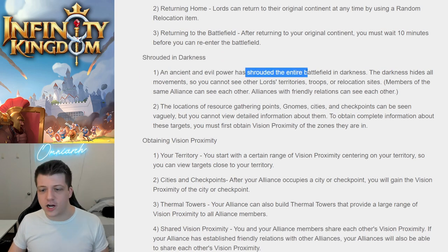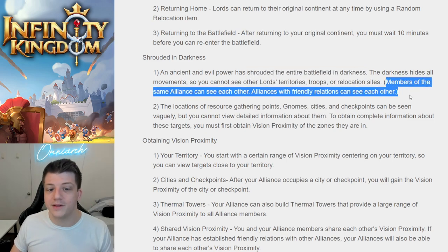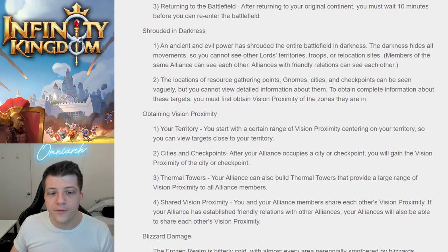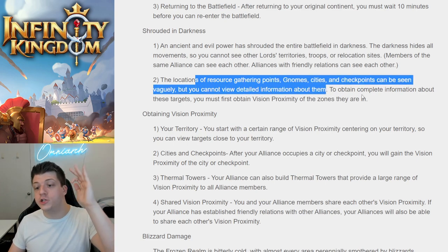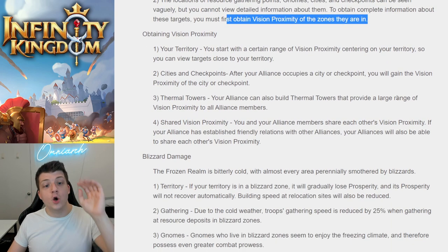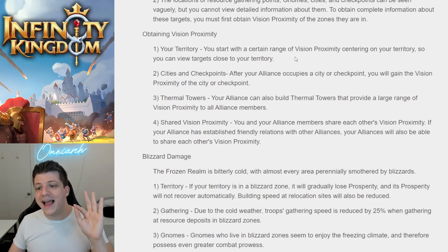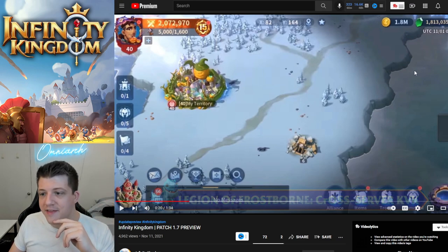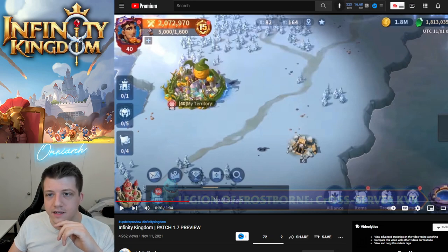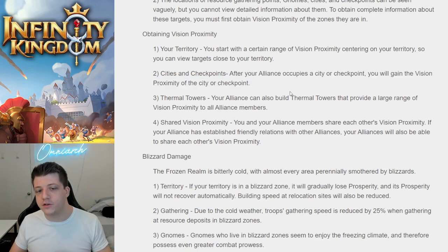An ancient and evil power has shrouded the entire battlefield in darkness — the darkness hides all movements, so you cannot see other Lords' territories, troops, or relocation sites. Members of the same Alliance can see each other, and friendly alliances can see each other as well. The locations of resource gathering points, gnome cities, and checkpoints can be seen vaguely, but you cannot view detailed information. To obtain complete information, you must first gain vision proximity by being near your own territory.